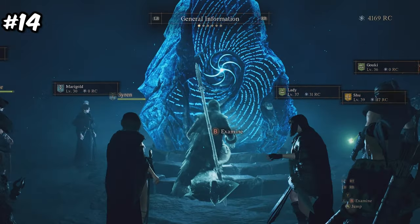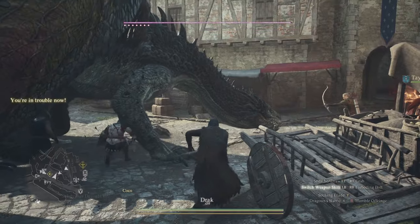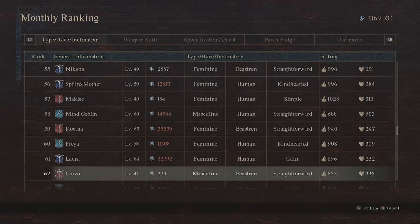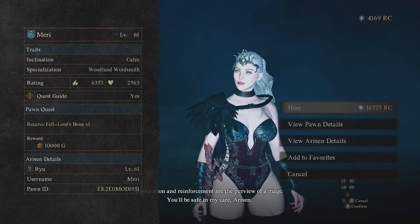Number 14: you can use the Riftstone here to access a menu where you can search for specific pawns. This was seriously game-changing once I figured it out — now I always have the exact pawns I'm looking for. Just use the filters and you can get as specific as you want. This is also where you can see the pawn leaderboard, another great way to find some really good pawns.